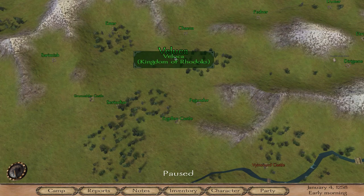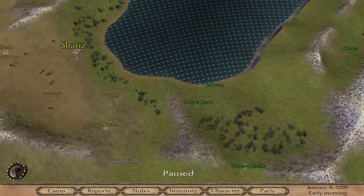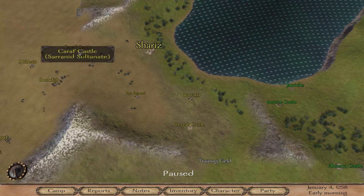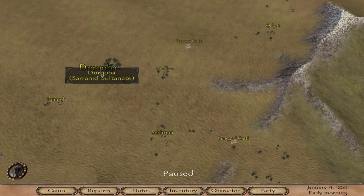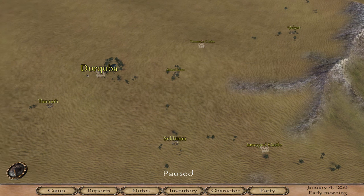From Veluca, pick up stuff to sell in Cherie's, and then from Cherie's you go across the map to Der Cuba. You want to have some decent troops because the bandits in the Sarenid Desert have horses and they're difficult to deal with if you don't have a decent party. Then from Der Cuba...